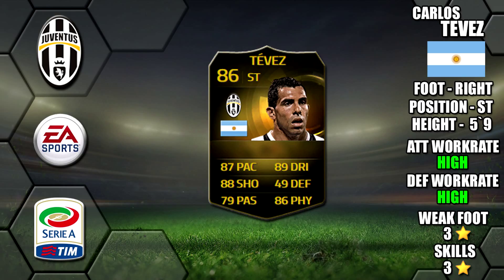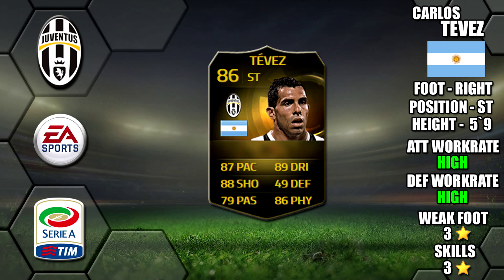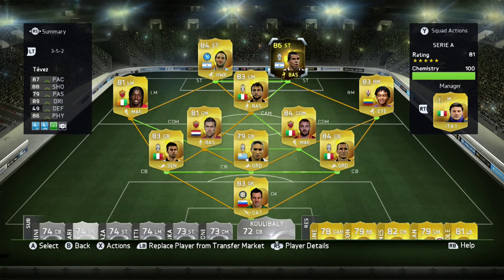He has a high attacking work rate and high defensive work rate. He's got a 3-star weak foot and 3-star skills. Looking at his in-games, his standouts are his 92 balance, 90 reactions, 90 ball control, and 89 dribbling. We've also included the upgrades from his non-Inform as well as a comparison, so you can always pause for a close look at his stats.